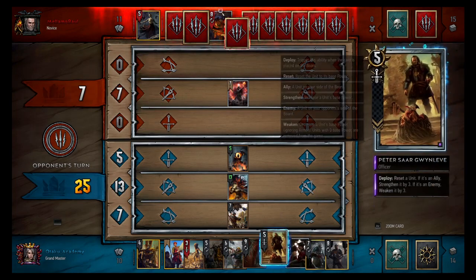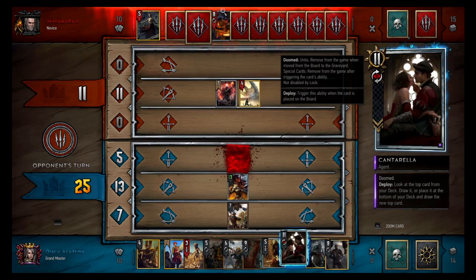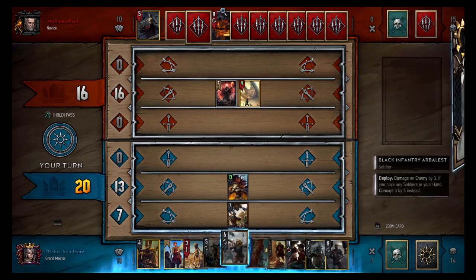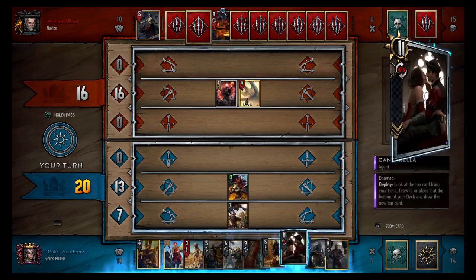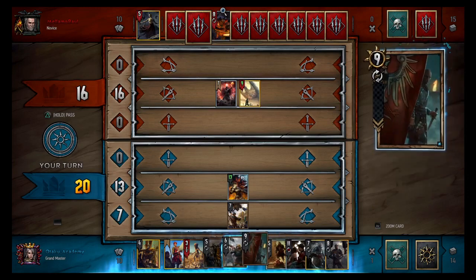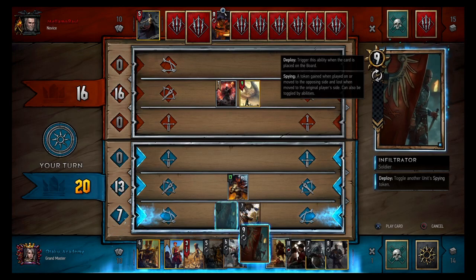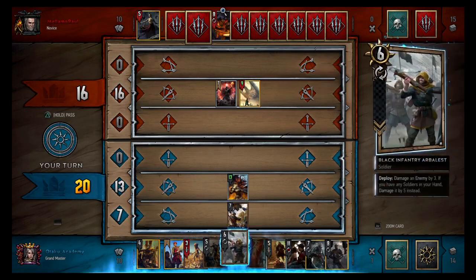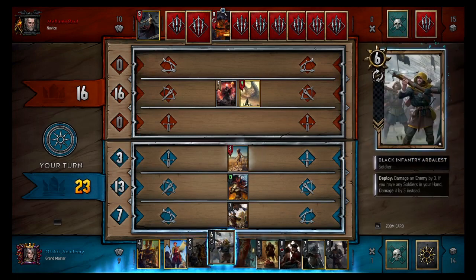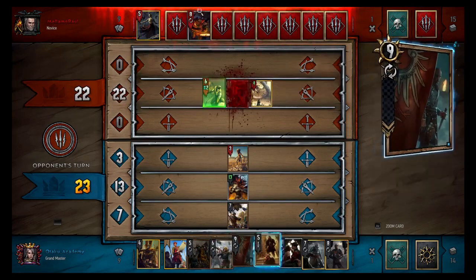When he starts eating with his Vran Warrior I can Peter that. Throw my Cantarella over, get some more card advantage. He's trying to boost up his Neckers. Don't want to throw Cantarella over until he plays his Vran Warrior. If I drop a unit of seven power he's going to play a Vran Warrior right there. I'll just stall — play a Necker, keeps me ahead.